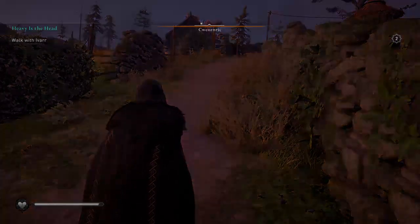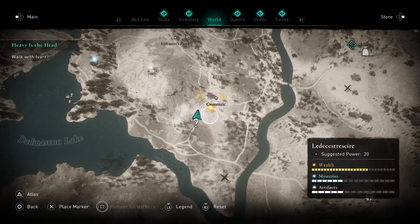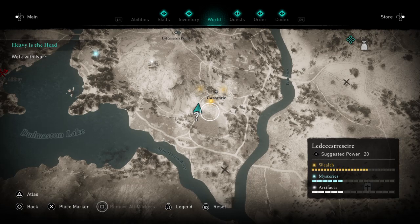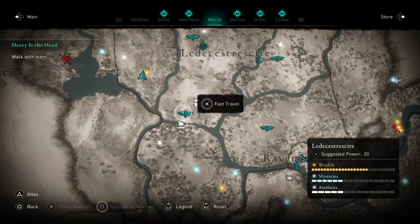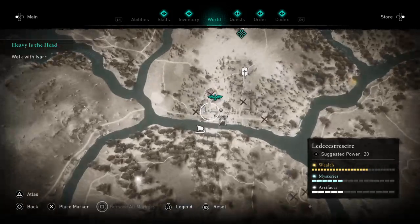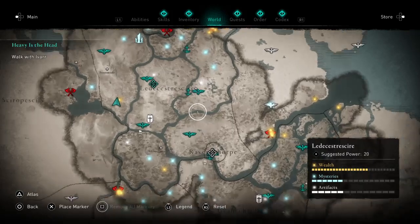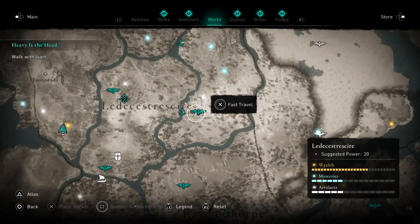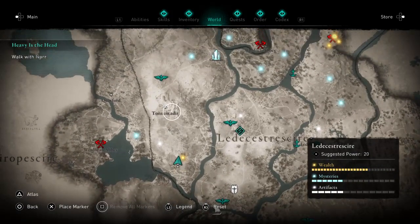Okay, this is how to get all of the loot that's in this center — Venonis, I think, or something like that. Anyway, it's in Leicestershire. This is Venonis, near Letchester. It's like due west of Letchester, underneath Thomas the deer.